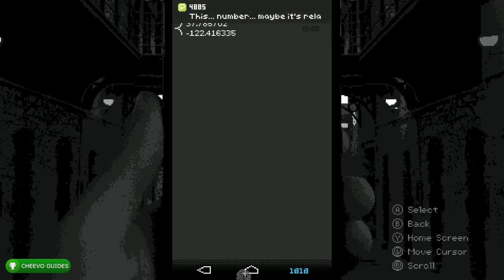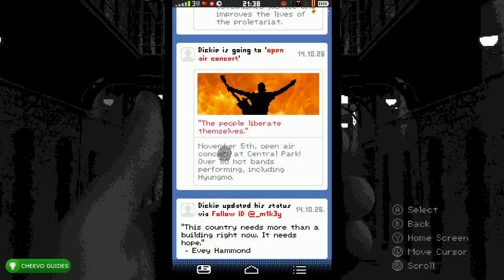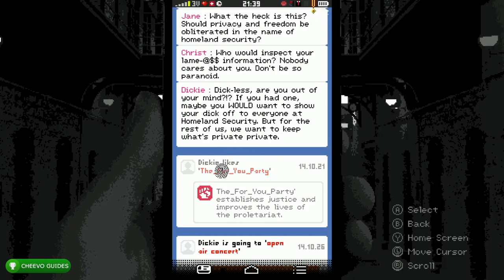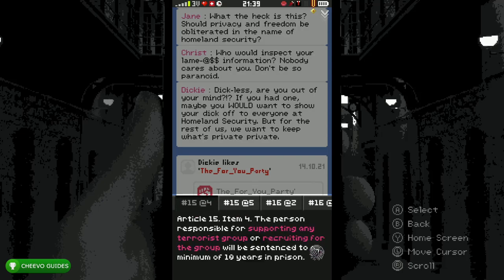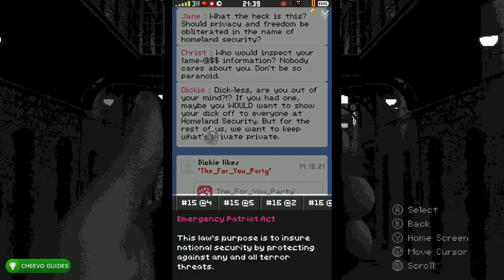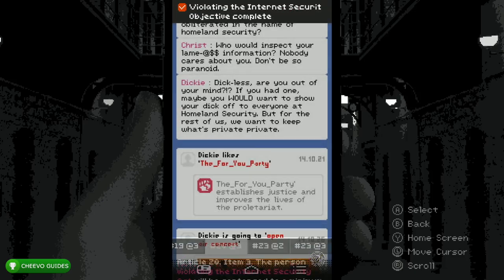Press Home and go to the Like app. Look for the status on 14/10/21 — it's a status that Dickie liked. Click the red text that says 'The For You Party.' After you get the green checkmark, hold it down and report it — select Article 15, Item 4, that's 15 at 4. Then select the paragraph above, get the green checkmark, hold it, and report it as Article 20, Item 3 — that's 20 at 3.